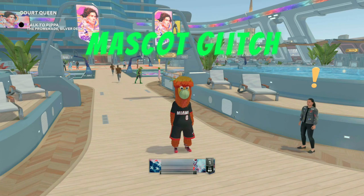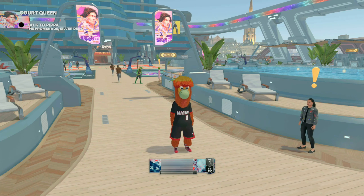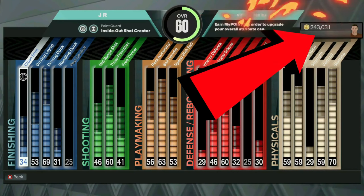We are now taking orders for the mascot glitch on current gen PlayStation only. If you want us to do this for you, join the Percolese Discord or hit me up on Twitter or Instagram — all those links will be in the description down below. Make sure you are Cash App or PayPal ready.